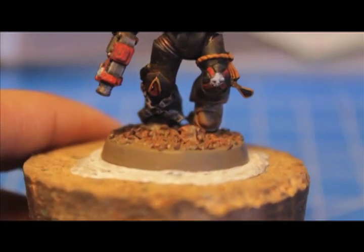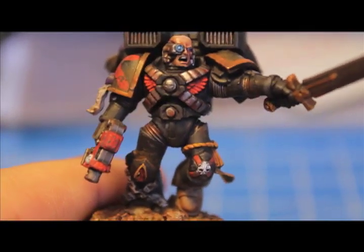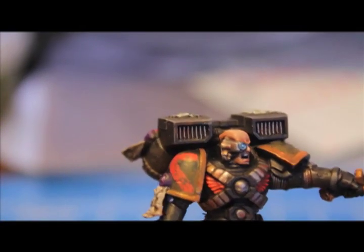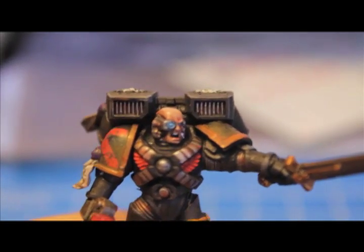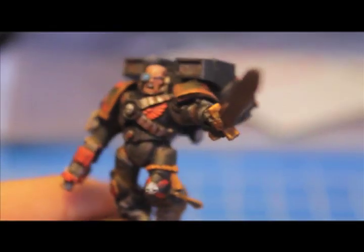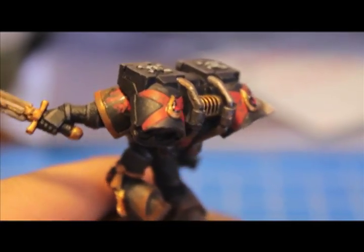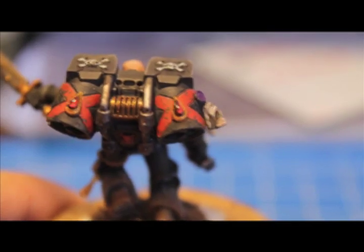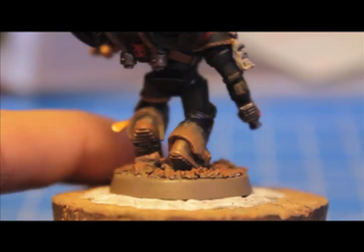As you can see, I've been working on these Death Company guys, trying to figure out how to get the battered, weathered-looking, out-on-campaign look. And here is what I have so far. As you can see, I've got some rust and just powder of the planet that they've been fighting on, just caked all over these guys. No time for the artificers to maintain or take care of their equipment before sending them back out. Just a lot of wear and tear.